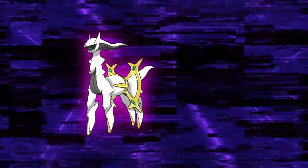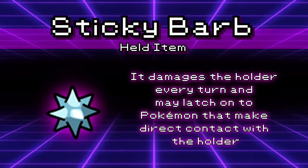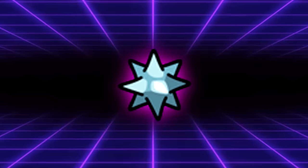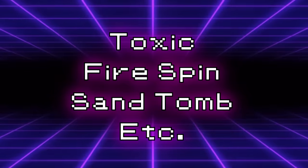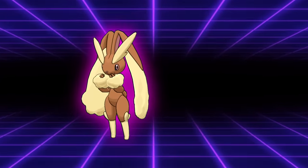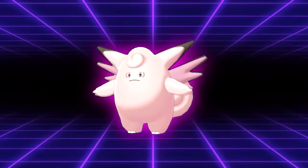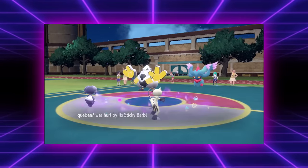The Sticky Barb is interesting and really funny, but not terribly viable. It deals 1/8 of the user's health in damage to itself each turn it's holding the item. However, it transfers to any Pokemon that hits the holder with a contact move — if they're not already holding an item. That's the problem: Pokemon in VGC are almost always holding an item, so it won't transfer. You get much more value out of moves like Toxic or trapping moves. The hypothetical best users would be Pokemon with Klutz or Magic Guard like Clefable, but they get far more value from Leftovers and similar items.